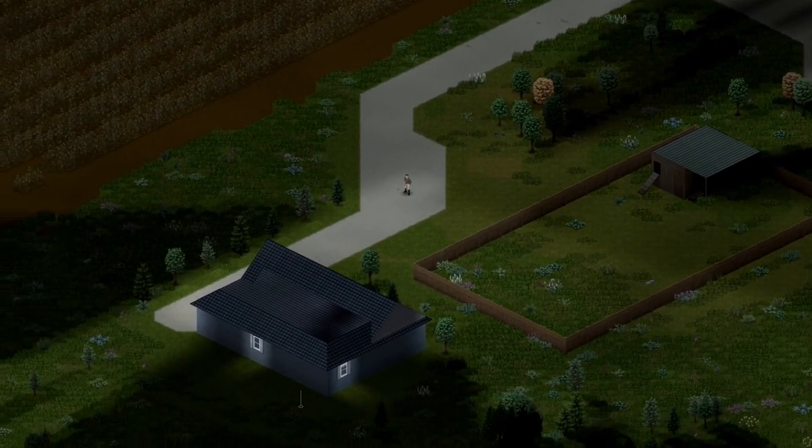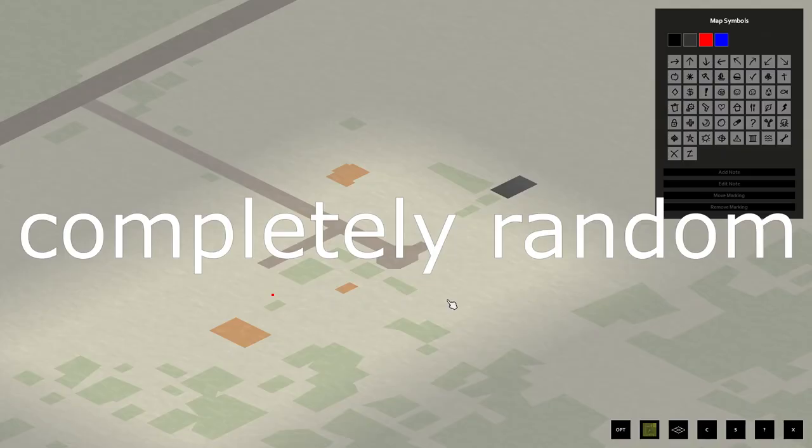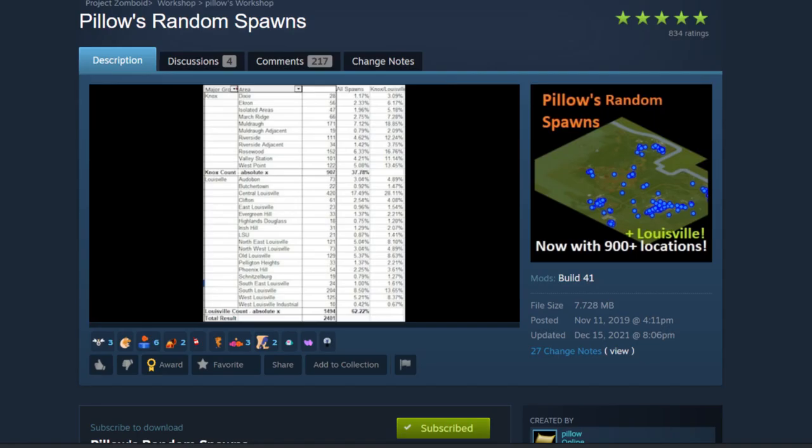If the location has some semblance of civilization there, you can most likely spawn there. And the best part is that it's completely random. If you just don't give a fuck and want to get right into it, just pick this spawn and begin your journey somewhere. And there you go, that's the mod.